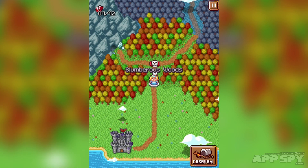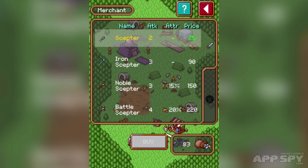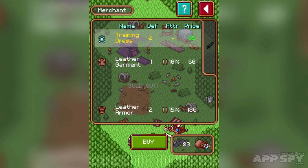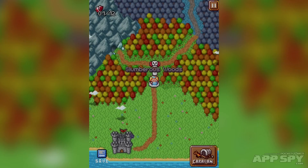We're not that far through the game yet. There are encounters to overcome, but let's head to our caravan first. We've got two tabs to switch between — I've got my scepter with two attack and 83 gems. If I'd focused more on collecting money I could have grabbed a battle scepter. The UI is really nicely designed.